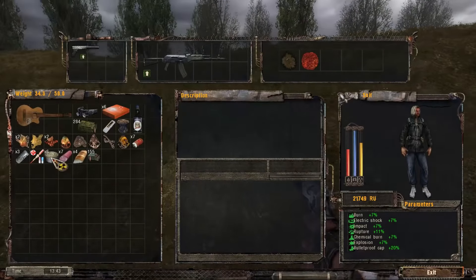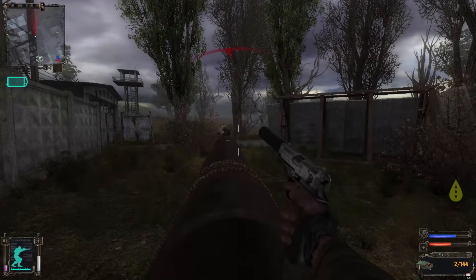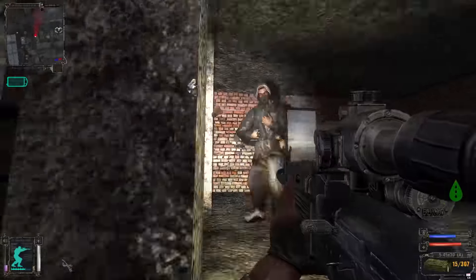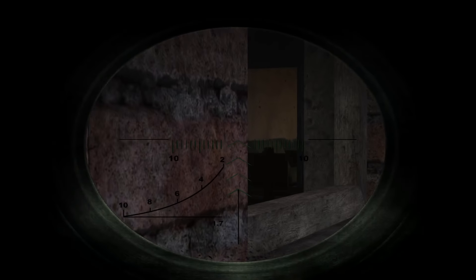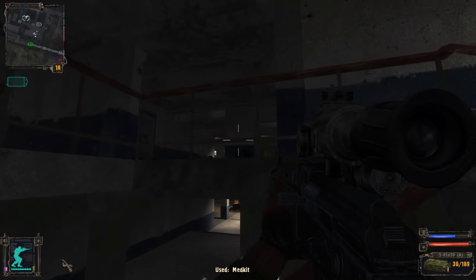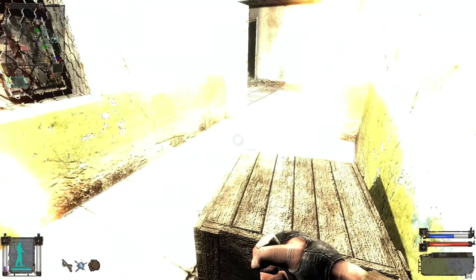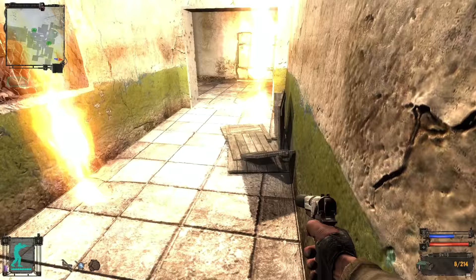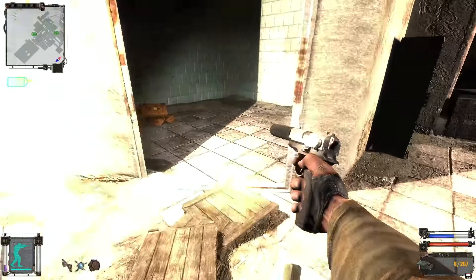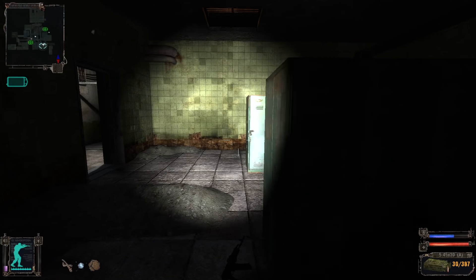The bandit base was nothing to write home about, but I managed to get clapped by the first bandit twice before being able to make it atop the building and dive into the second floor window. I tried to use the tactic of peeking in the window to shoot Borov, but the bachelor pad was empty, so I had to use the stairs. After slaughtering enough bandits to feed a herd of bloodsuckers, I got in and killed Borov, taking his key and three loaves of questionable bread. I then took the underbarrel grenade launcher off the AKM in the locker room and attached it to our already overpowered fast shooting AKM.